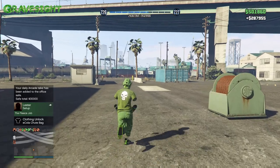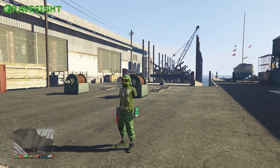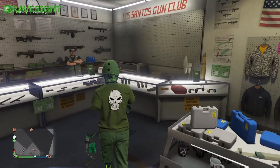You guys may have seen people running around with this thing or not. So how we're going to claim it is we need to make our way to an Ammu-Nation. The closest Ammu-Nation after your sell mission — you're going to want to head right there and get this. It's going to be absolutely free, so you don't even have to pay for it.